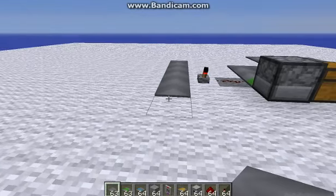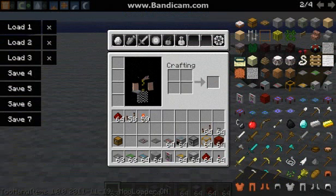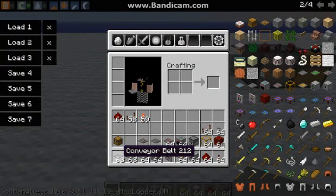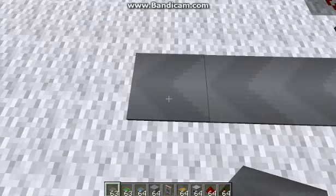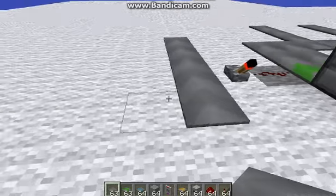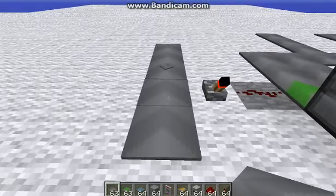I made some stuff to show you guys what they are. Conveyor Belt — that's a Conveyor Belt. It can push items, mobs, or you — anything.